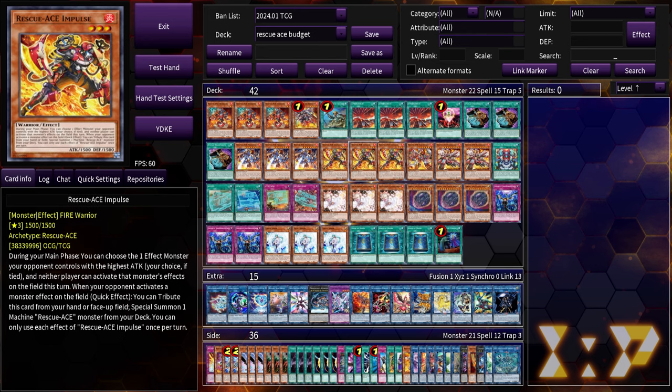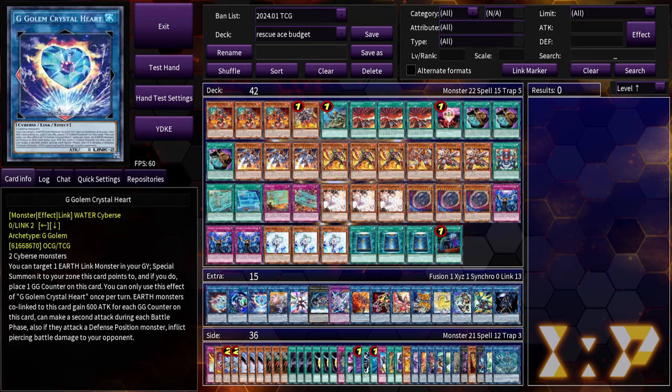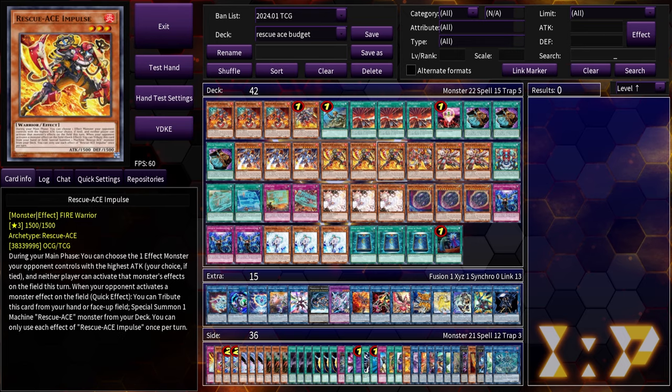Triple Impulse — Impulse is one of the best hand traps the deck has ever seen. It's interesting because Impulse has always been a really great card, but before Emergency and Preventer the deck was just too slow to take advantage of it. When the deck was at full power with triple Air Lifter, people were kind of cutting it, but now that we need a little more help starting our engine, Impulse is the best card. Going second, you can use it during your opponent's turn to summon Fire Engine or Fire Attacker to get your engine started early, or you can normal summon it, bait out a negate, tribute it, and then summon a machine Rescue Ace from deck — either Turbulence, Hydrant, or Preventer — to keep playing.